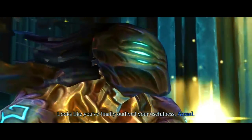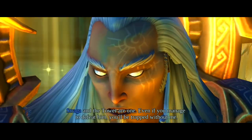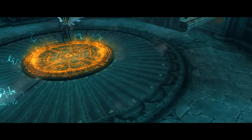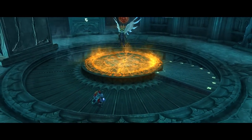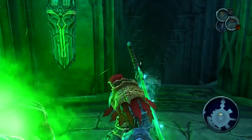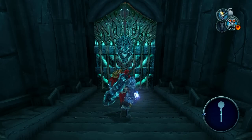Straga waits. Looks like you finally outlived your usefulness, Azrael. And how do you propose to leave the tower once Straga has been dealt with? Straga and the tower are one — even if you manage to defeat him, you'll be trapped without me. We need him. Pray the horseman doesn't make it back alive.